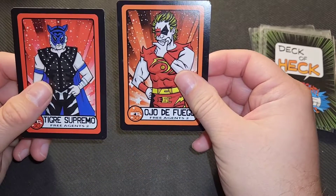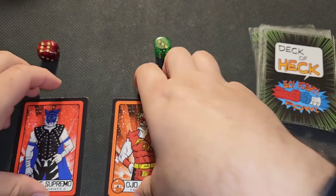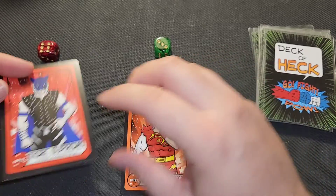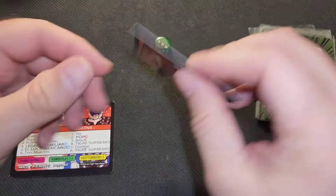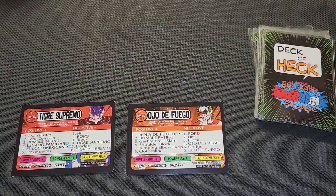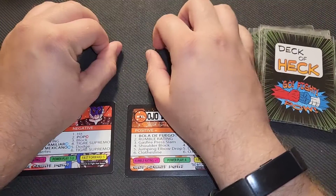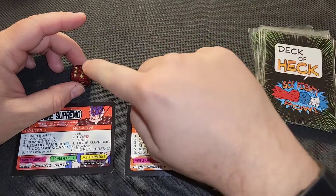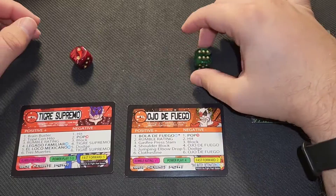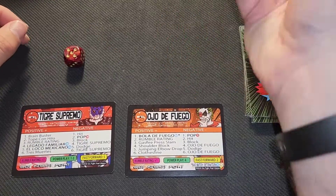It's time for the main event: Tiger Supremo versus Ojo del Fuego. Making sure the cards are on camera. Rolling initiative — both roll a one, neither have a fast forward of one, so we roll again: a six and a three. No fast forwards, so Tiger Supremo takes over on positive with the higher number and goes for a tope con helo, which Fuego gets out of the way of. Fuego goes for a shoulder block, which Supremo dodges.